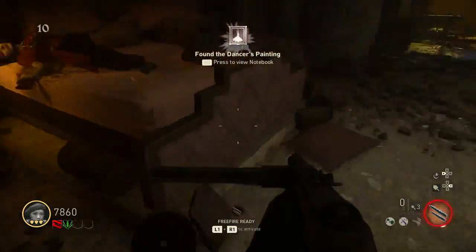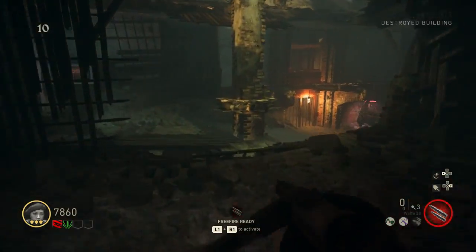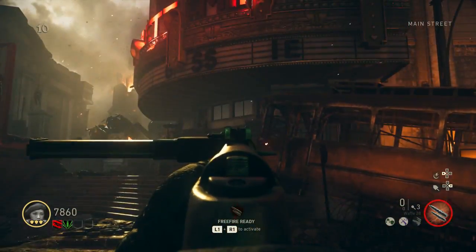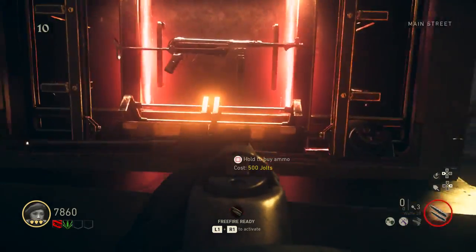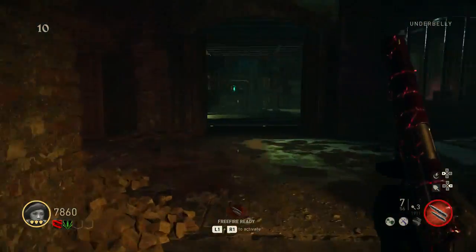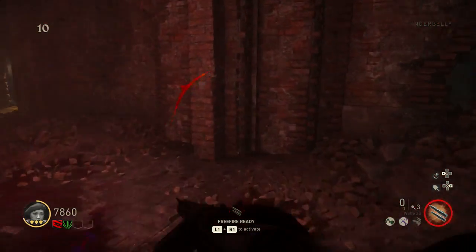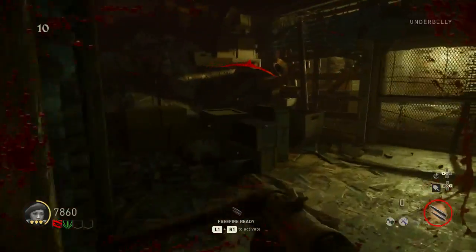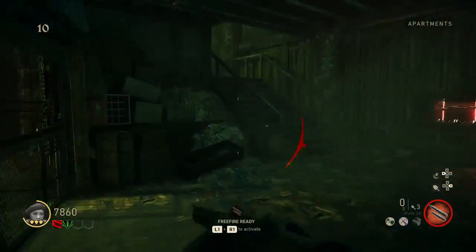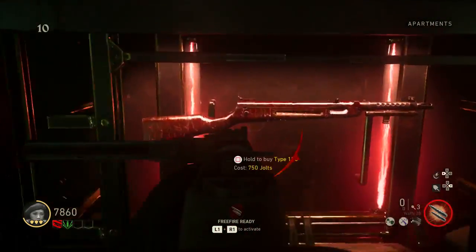Right here we go to the main street, which is pretty much like the middle of the map. Right here you have an MP40 wall buy. Right here you can actually press square on that and drop down — pretty cool. Also right here, Kar98K. Right in this little cage, this is going to be for the Wonder Bus — the wonder weapon — we're going to get to that later. Here's an armor location and here's a Type 100.